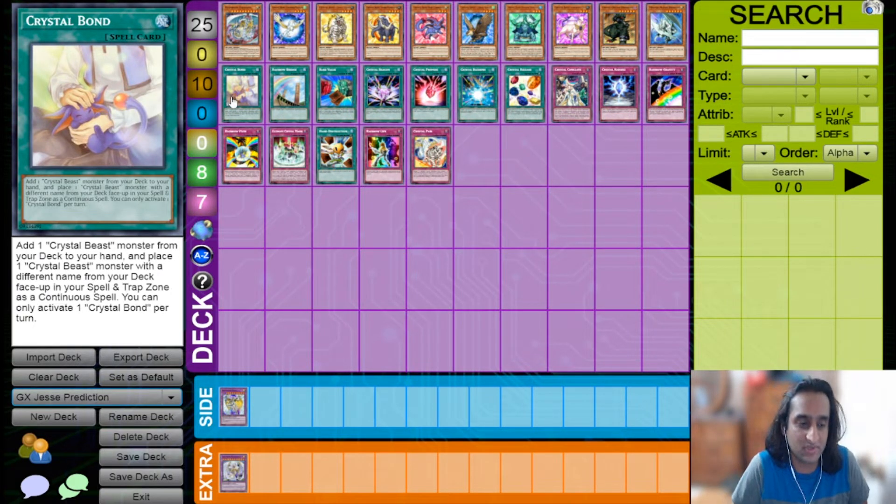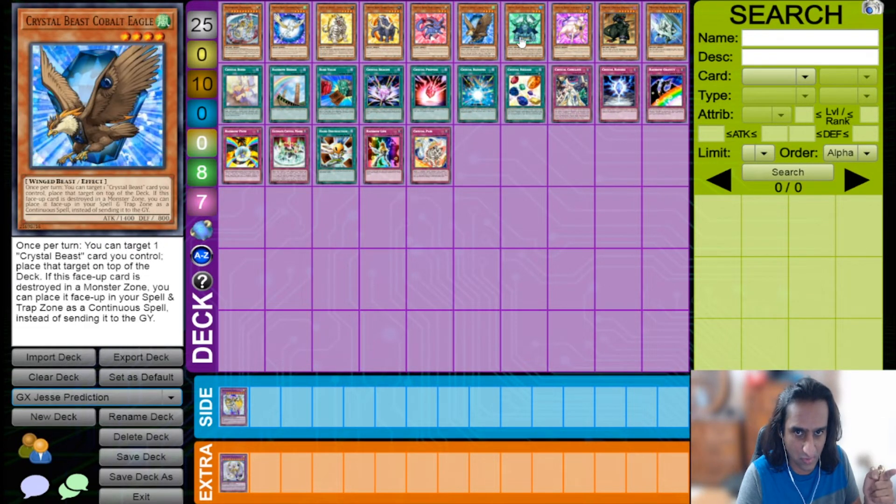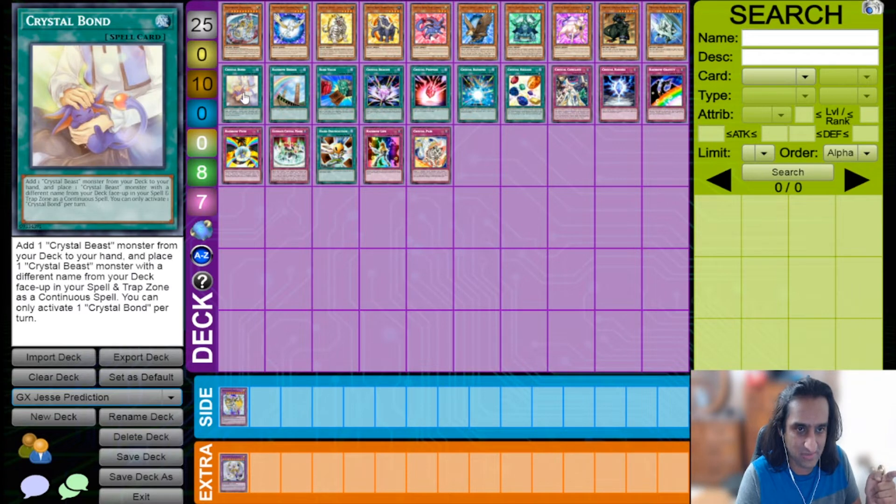Crystal Bond helps you set up your plays quickly and has very cute card art as a bonus. You search a Crystal Beast and then place one from your deck into your spell and trap card zone. What makes it really good is you can search Pegasus and place one of the cards you don't want to draw, then use Pegasus to place another. You've thinned your deck by two, set up two Crystal Beasts in your spell and trap card zone, and avoided drawing those bad cards.